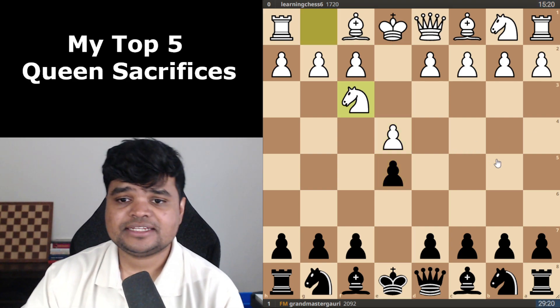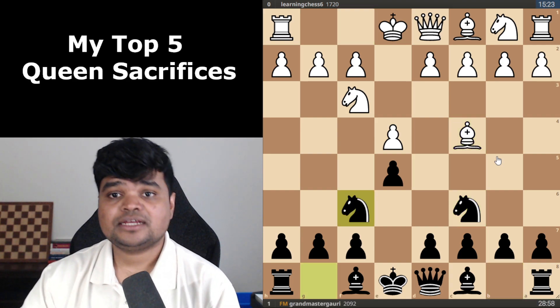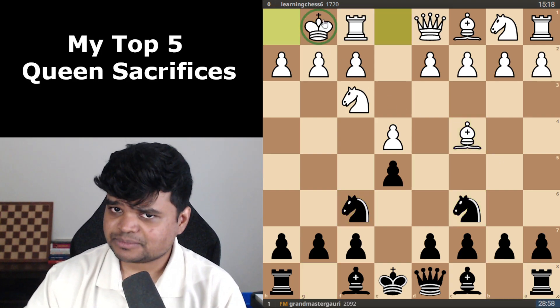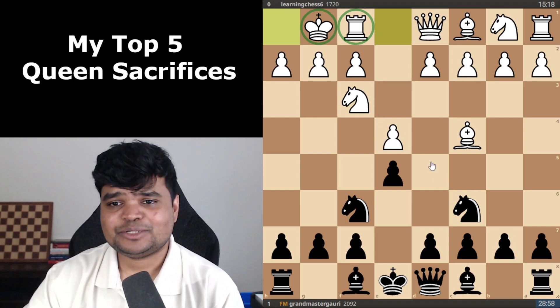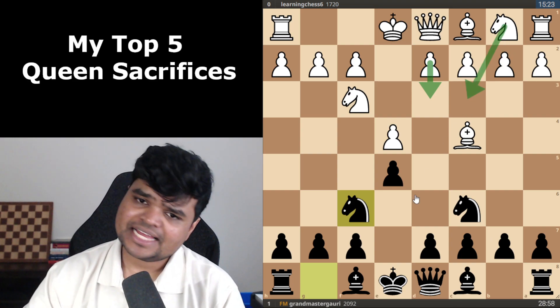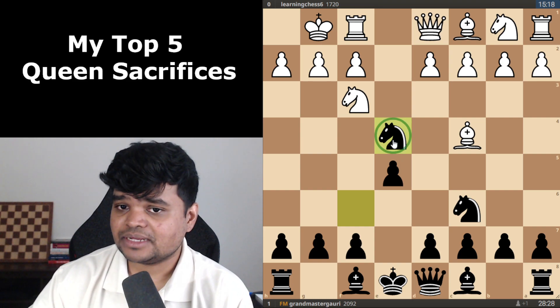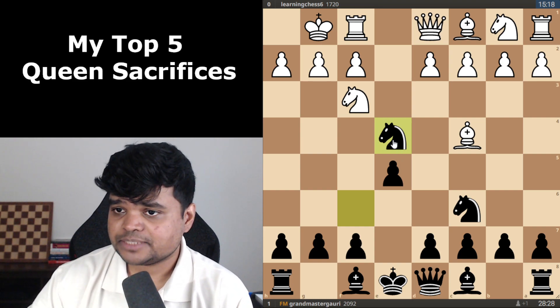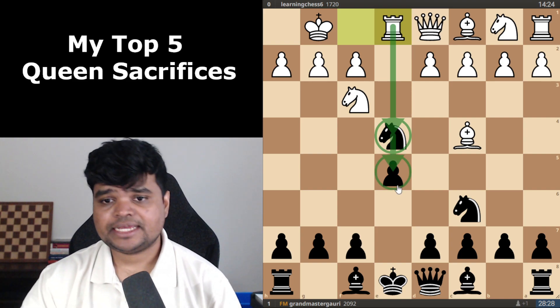So e4, e5, knight f3, knight c6, bishop c4, knight f6 — and then castles, which was the first move my opponent played that was a little bit suspicious. Normally they play d3 or knight c3. So I decided to just grab the pawn because I think that is the best move here. The reason I can grab the pawn is because of the next move, rook e1, hitting my knight and the pawn.